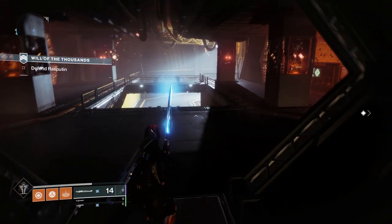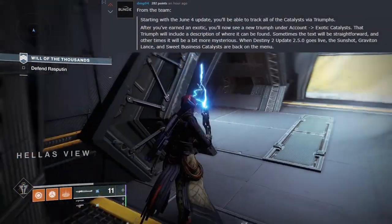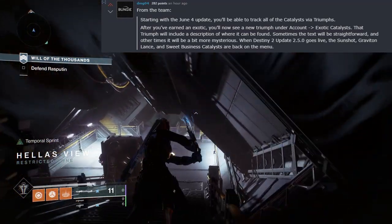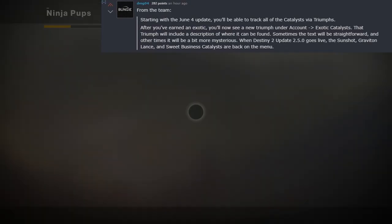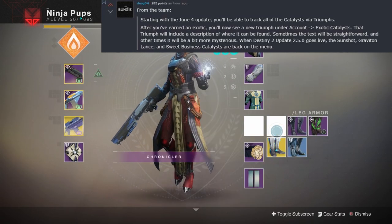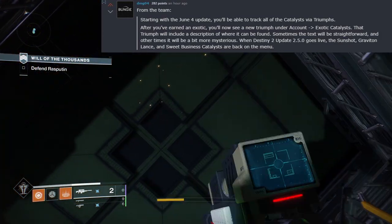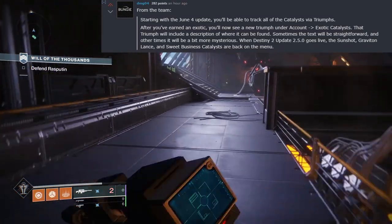Something not mentioned in the TWAB: starting on June 4th, you'll be able to track all Catalysts via Triumphs. After you've earned an Exotic, you'll see a new Triumph under Account within the Exotic Catalyst tab, and the Triumph will include a description of where the Catalyst can be found. On top of that, the Sunshot, Graviton Lance, and Sweet Business Catalysts - previously obtainable through faction rallies - are all coming back to the game on June 4th. We don't know exactly how they'll be obtainable, but they'll probably be put into the open world for getting kills or running strikes.